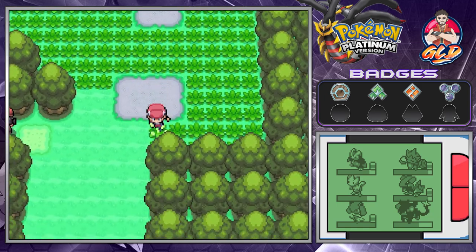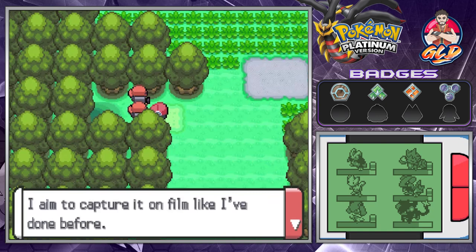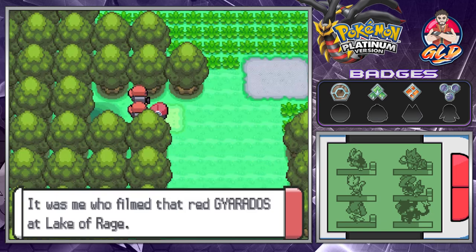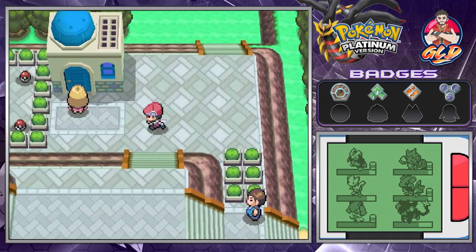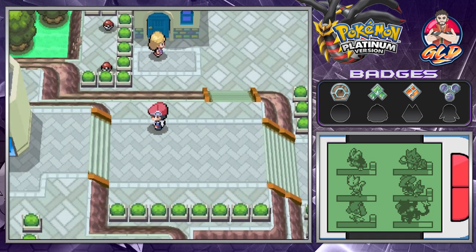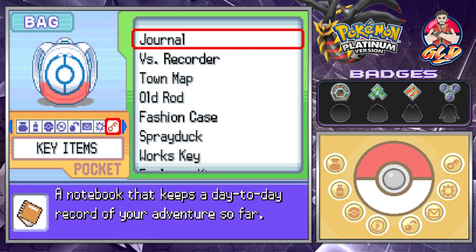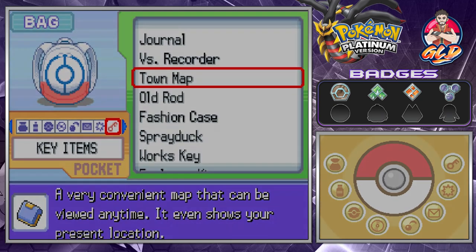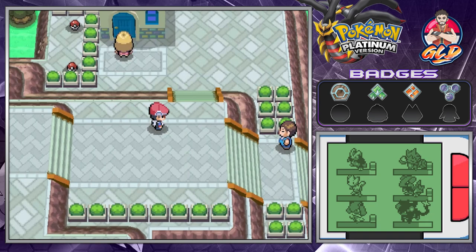The Valor Lakefront is blocked right now. They say there's a legendary pokemon in this lake — someone aims to capture it on film, like they did with the Red Gyarados at the Lake of Rage. Let's check the Town Map — we are in the Valor Lakefront. There is a hotel of some kind around here.